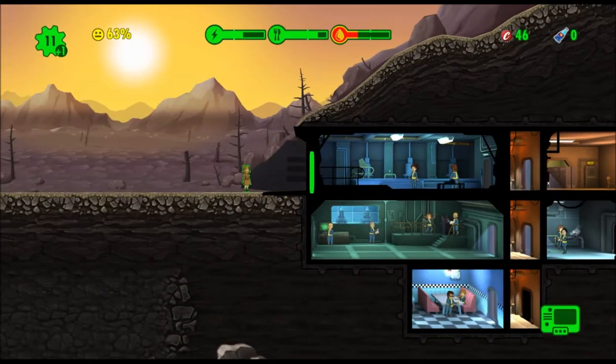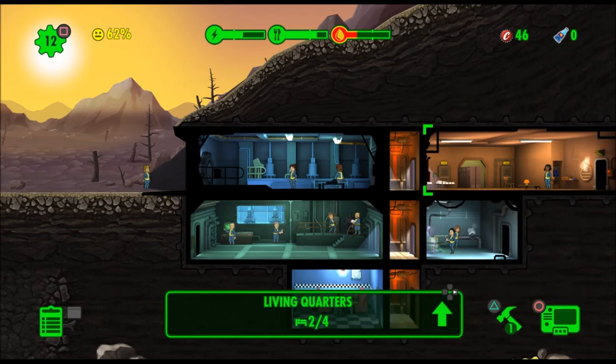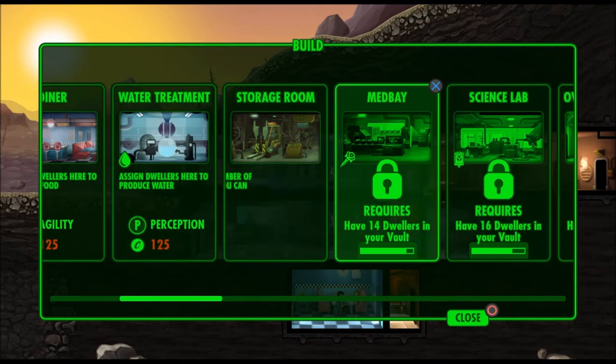Almost had another baby — we almost had a baby, I should say that. Let's put you two together. Room unlocked! We've unlocked a room — we unlocked storage and med bay.